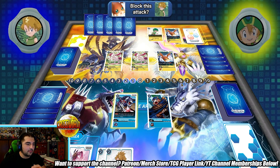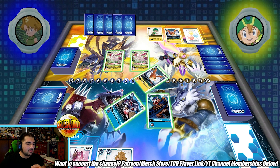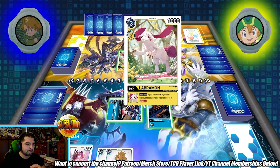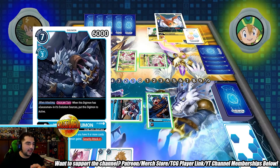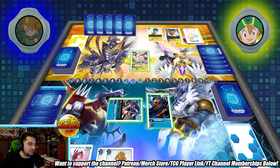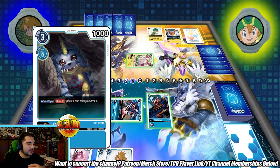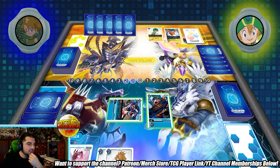He's attacking with Patamon — I can't hover over it while he's attacking, which is a little unfortunate, but I think I'm gonna block it. That seems fine. He attacks my security stack and loses a Digimon because I had a WereGarurumon in there — that was way too big for him. Goblomon and WereGarurumon are gonna tie, so that's going to die as well. Pretty good luck there for me.